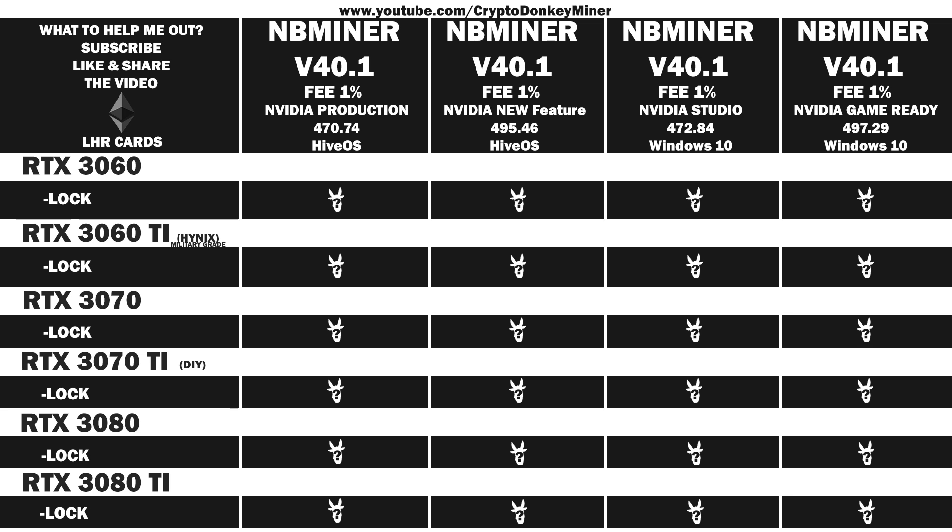We will be testing in NB Miner with four different drivers: 470.74 in HiveOS, 495.46 in HiveOS, 472.84 in Windows, and 497.29 in Windows.